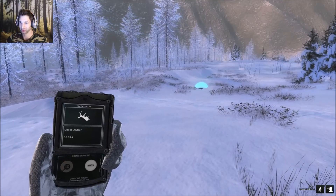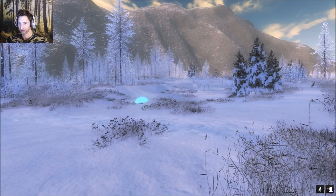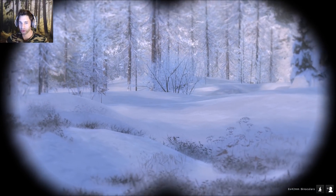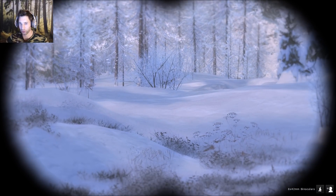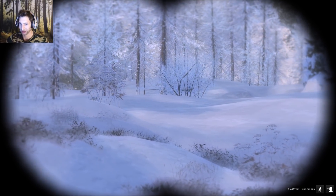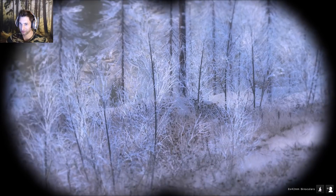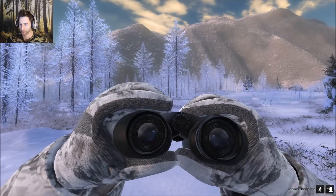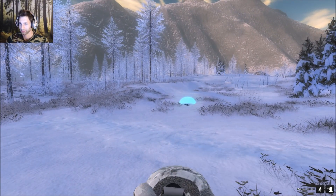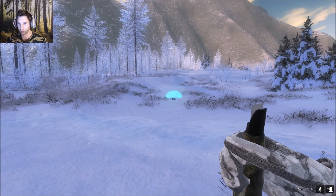But this bull should be coming in here soon, we'll get ready on him. There is no way - that's another shed right there! You gotta be kidding me - that's four sheds! That's a huge shed right there, that's a 170-180 shed, maybe bigger. I can't tell if there's two of them, but we've got to get ready for this big bull. That's him - he just called. We can't be messing around. Four shed antlers within one game hour of hunting on White Rhyme Ridge - I've never seen that before.